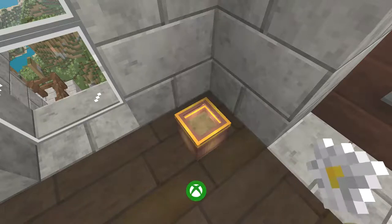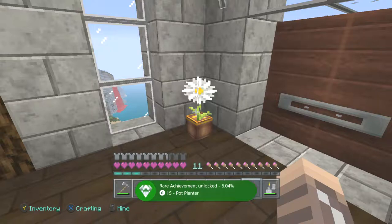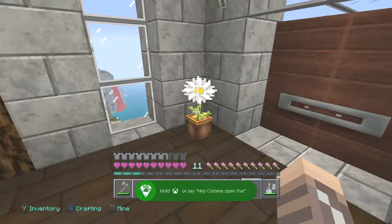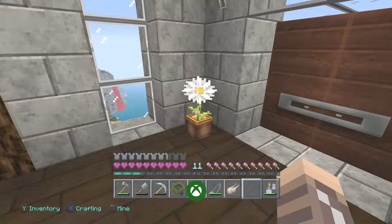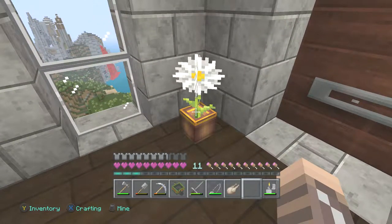We got the oxeye daisy pot planner achievement — rare, 6.04%. Even though it's really simple, craft and place a flower pot. You don't need to put a flower in it; that's just an extra. Make sure you like and subscribe.